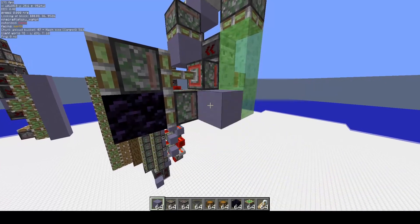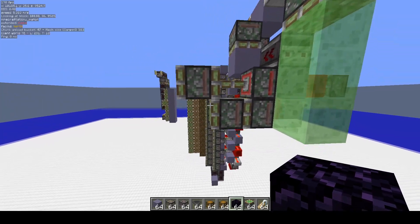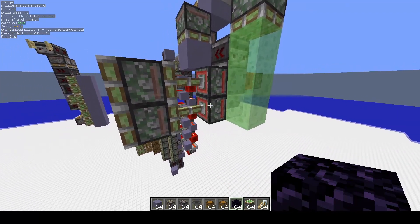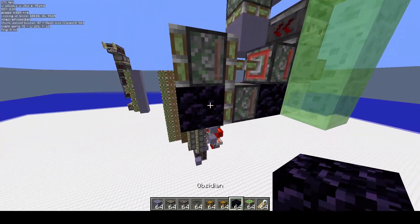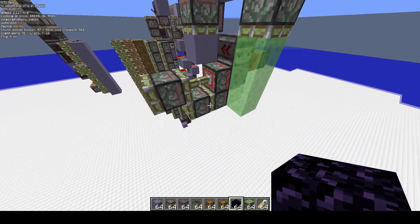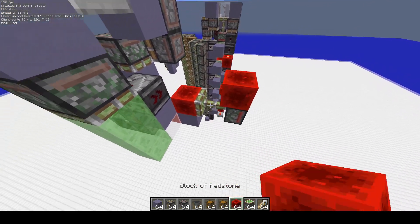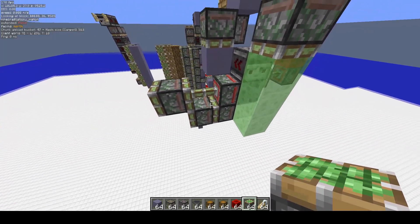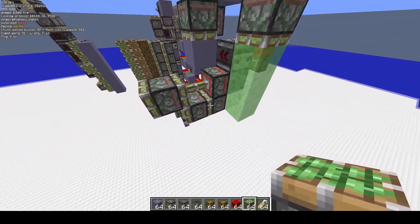Now the pistons that didn't extend — if they got removed and these pistons didn't extend, then they would actually schedule to extend very early in tick three. Now we can use that. If we were to then redirect the dust in game tick two, later than all these pistons scheduling to extend, then when this piston goes to check whether it's powered, it'll see it's not, and so it won't execute its block event.